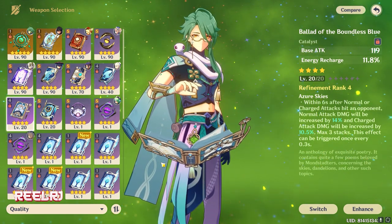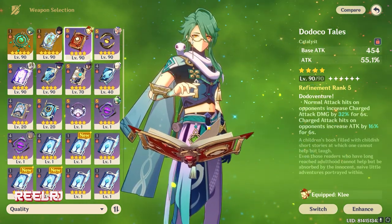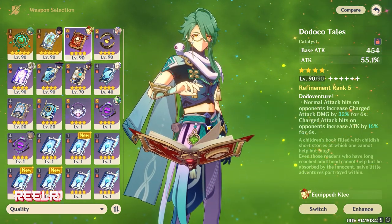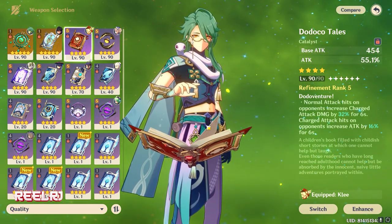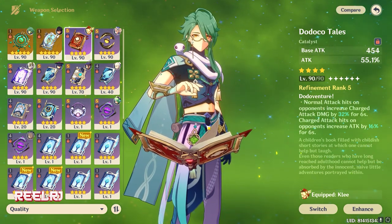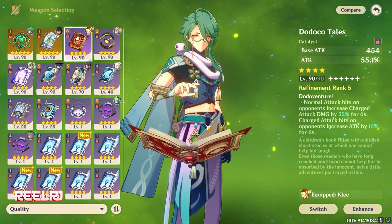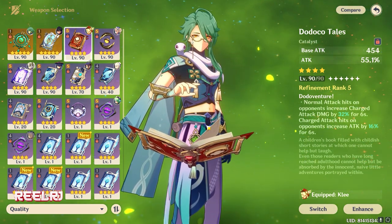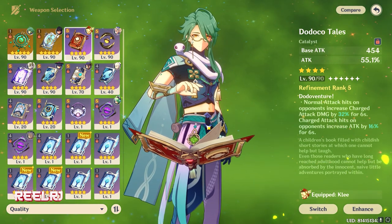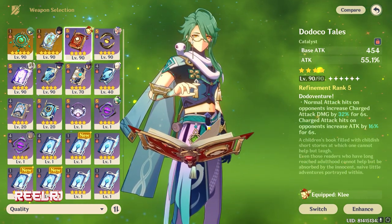On number four we have the Dodoco Tales. Dodoco Tales is a limited weapon, so if you don't have this weapon right now you're never going to own it, because it's a very rare limited weapon which came way back when Klee was released. But because we have very few weapons for Shanian, that's why I'm including this weapon in the top five list.